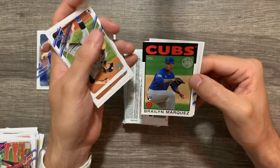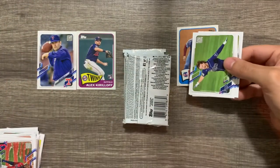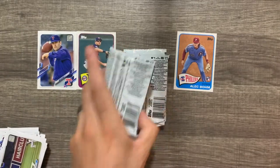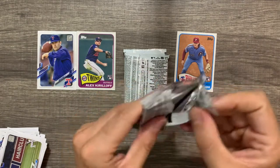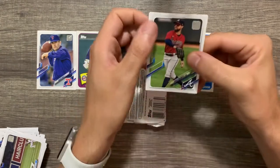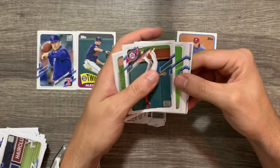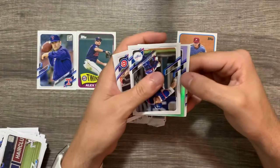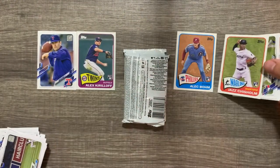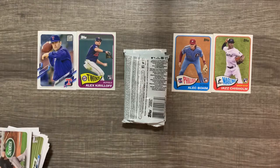We've got a Josh Fleming rookie, a Braylon Marquez rookie. Oh, we got the Alec Bohm retail-exclusive parallel rookie card — we're having some success here! He's not having the best season but he's still collectible. Ryan Mountcastle is starting to heat up — I was at the game the day before Father's Day where he hit three home runs, which was really cool. We got a rainbow of Kevin Newman and the Jazz Chisholm subset card. Wow, having a lot of good luck with these subset cards. I'm pretty happy with this box overall.